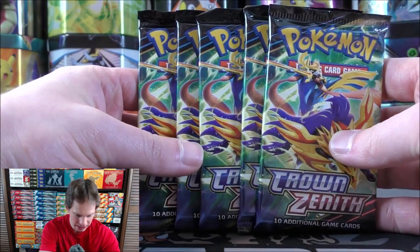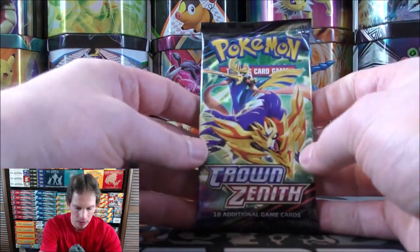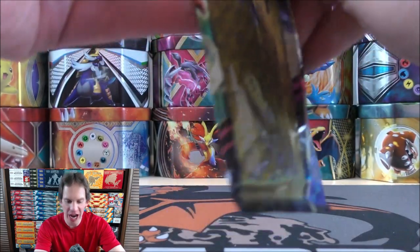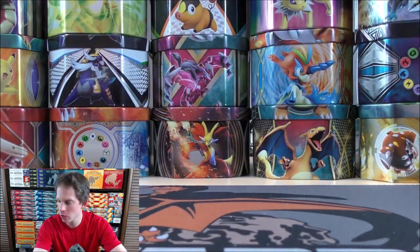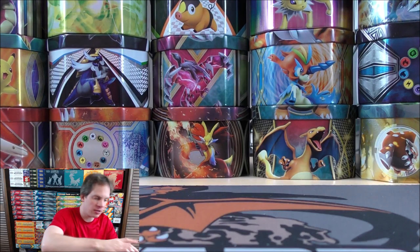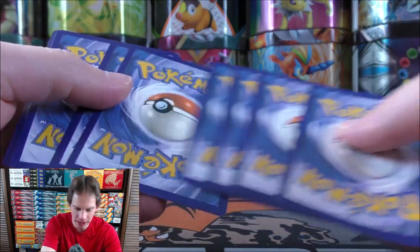Crown Zenith is a special expansion — you can't buy packs individually in retail stores or as a booster box. These products, like the Tins, are being released from January 2023 through May or June. That is the longest sort of release schedule of any set in TCG history.